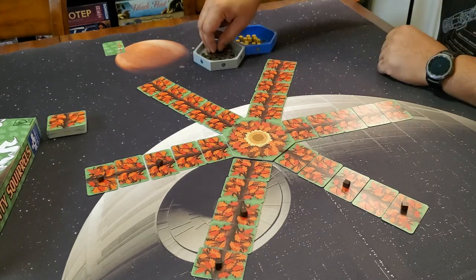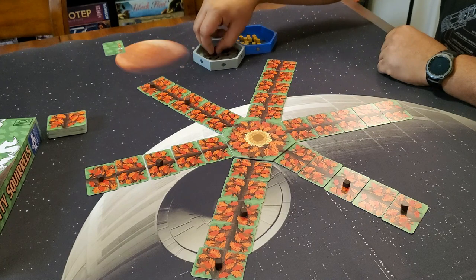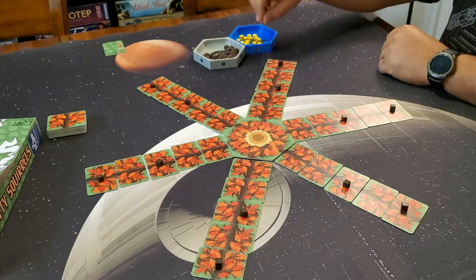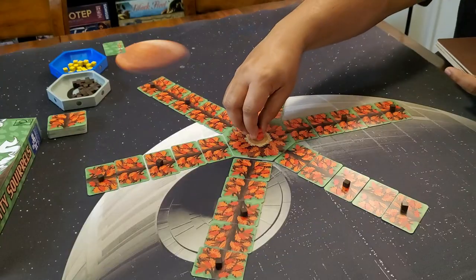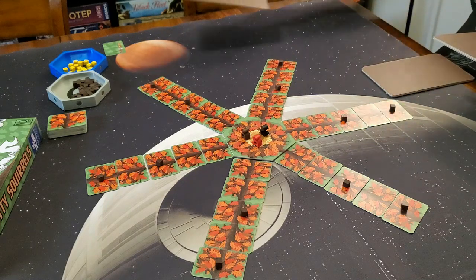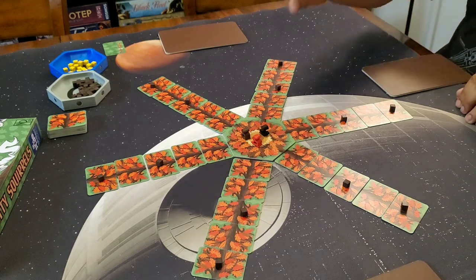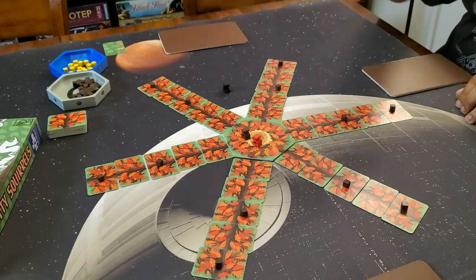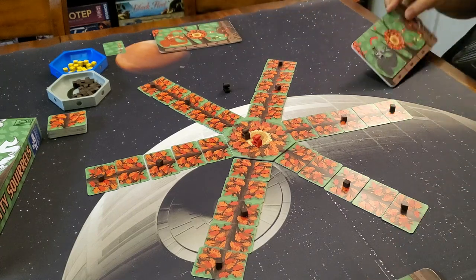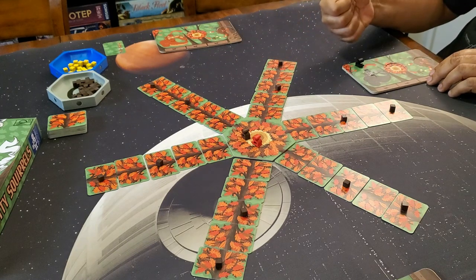Place a brown acorn on the middle and farthest leaf cards from the center trunk on each branch. Place all remaining cubes to the side, forming the general supply. Grab player boards and tokens equal to the number of players, placing the tokens onto the center trunk. Shuffle and deal out the boards face down. Pick a colored token, then have all players reveal their board — whoever has that color goes first, and play proceeds clockwise.